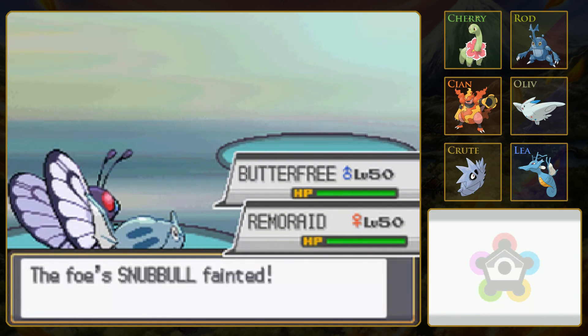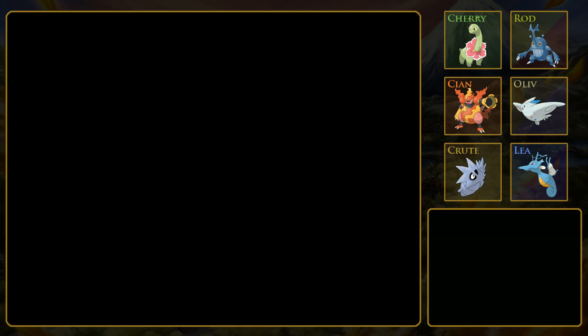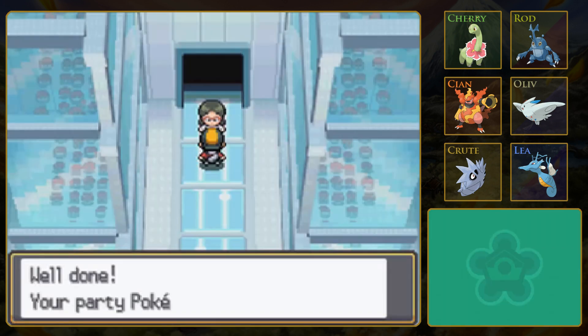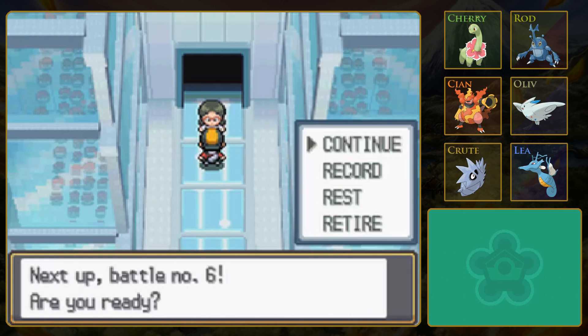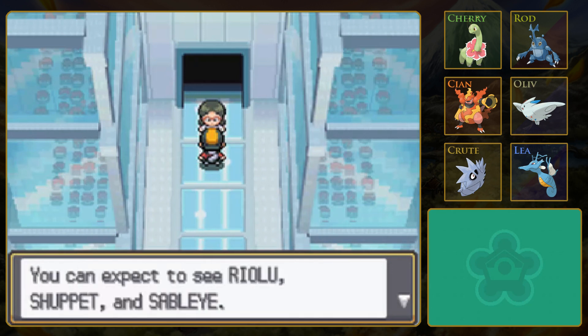So these battles are - knock on wood - getting easier. But I think it's just luck. Maybe I should get a Chingling if they were so good. But what else did she have? Flaaffy and Snubbull. Chingling might have a good attack stat, but it might have also just been Remoraid's low defense stat that caused the knockout. It seems to be fairly slow. Riolu! Riolu could be tough here.